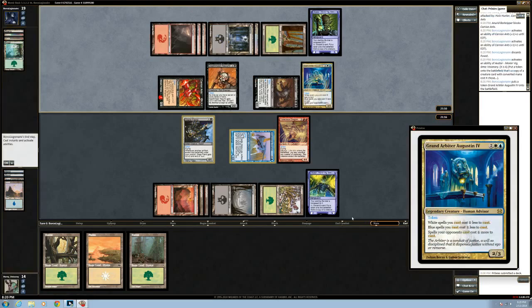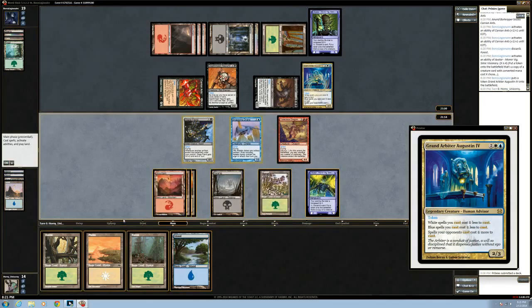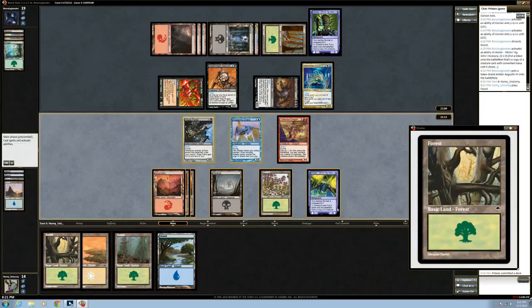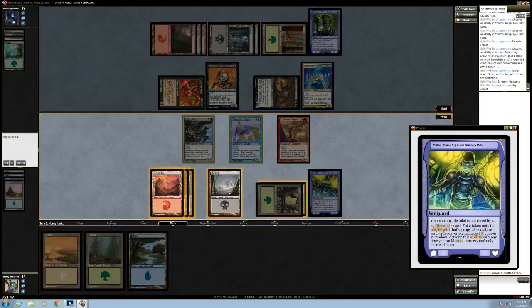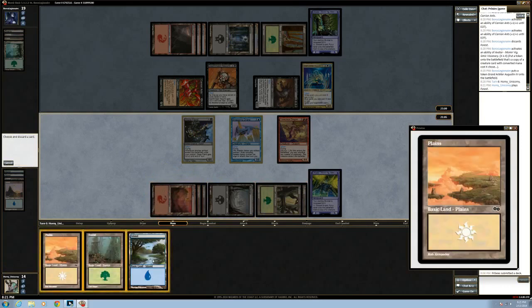This is a creature which makes our stuff. We're not casting anything, so it does nothing. What are we doing? We're using an activated ability in Momir that creates a copy of a creature.